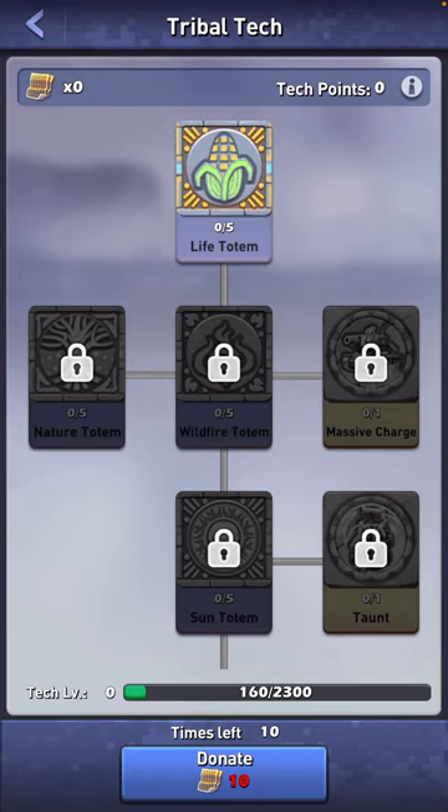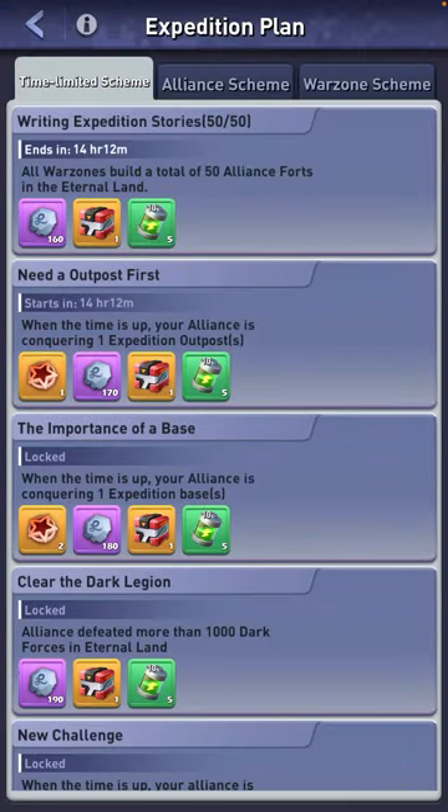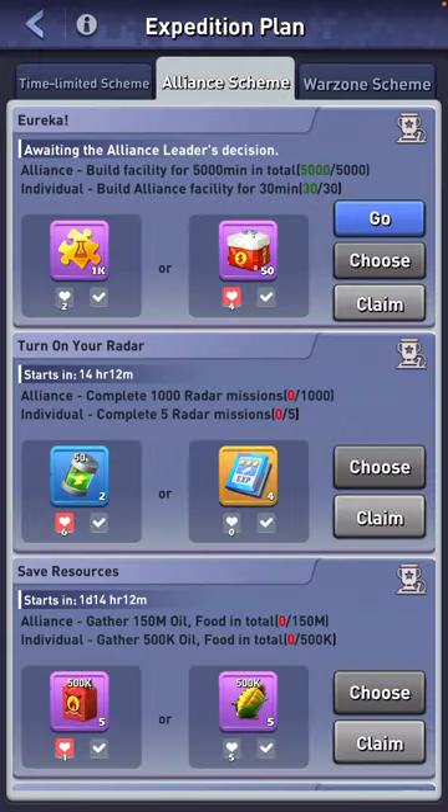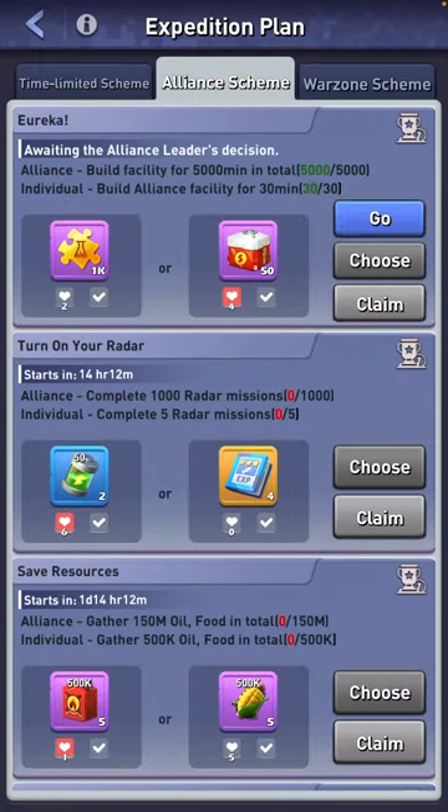Tribal Tech is like alliance technology. Here in Eternal Lands you'll collect rubbing papers from dusty trucks, donate them, and your R4s and alliance leaders will sort that out. Expedition Plan is time-limited schemes to get extra rewards — read through these in your own time. You vote on these and then the alliance leader will make the decision.